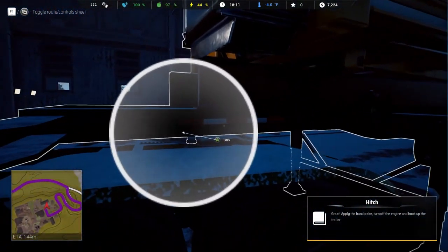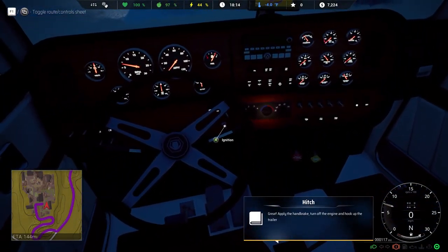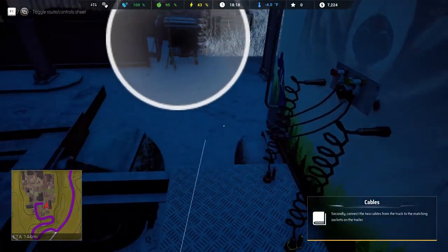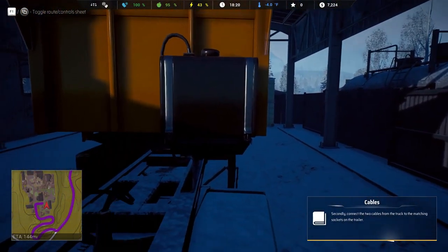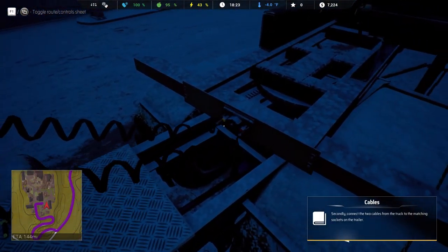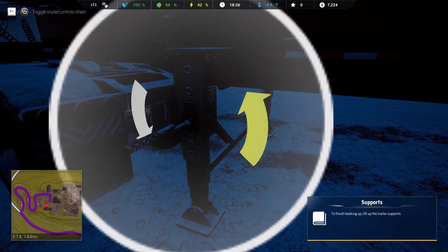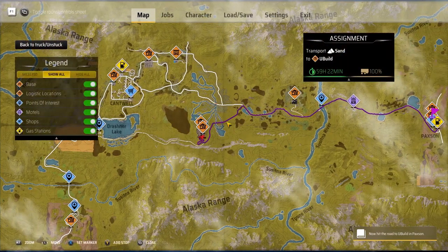Okay, usually a semi truck when you back up into the trailer pin it locks by itself — you don't need to lock it. But hey, what do I know. Okay, manage cables. Socket — where do we connect this? Right here. Electrical — see, you're supposed to have three: pigtail for electricity, pigtail for service brakes, and pigtail for parking brake. Oh wow, that's cool — this is what I want in American Truck Sim. Maybe this game is worth $22.